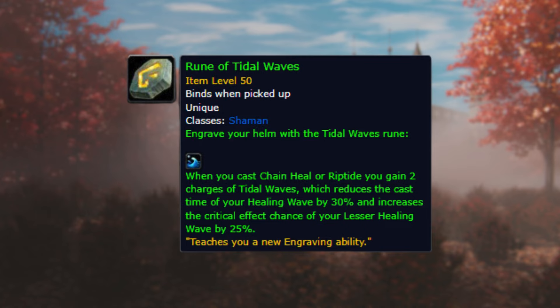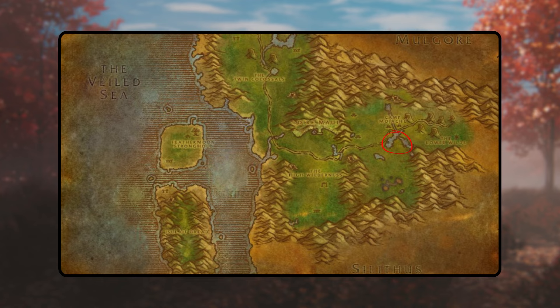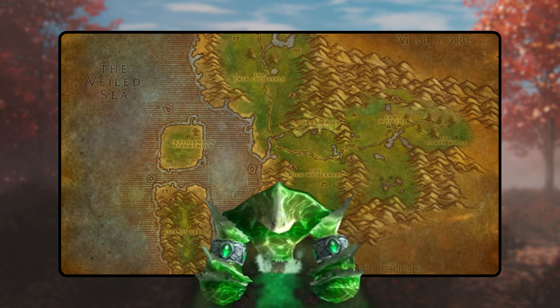Tidal Waves. To acquire this rune, embark on a journey to Feralas, situated south of Camp Mojache. Search for an old crate positioned behind an unoccupied tent. Within it lies an old key. Once obtained, make your way to the base of a cascading waterfall. Utilize the old key to unlock the old chest hidden there and claim the coveted rune. Be prepared, as opening the chest will summon four simmering elementals. These adversaries are impervious to frost attacks but should prove relatively straightforward to overcome.